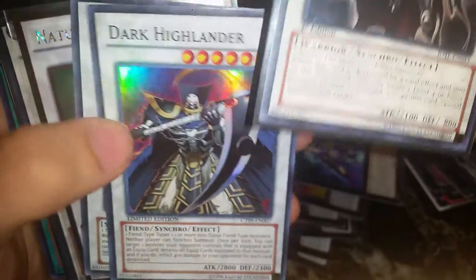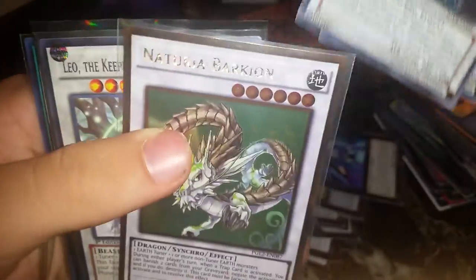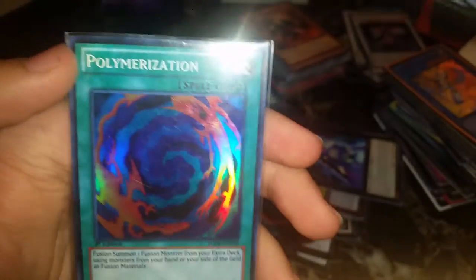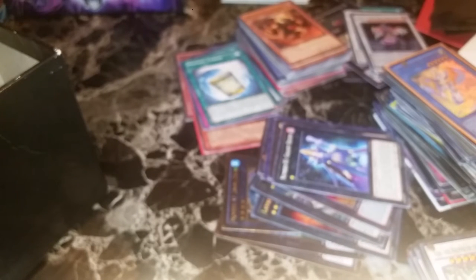Underworld Fighter Balmung, Dark Highlander awesome, Tempest Magician, Naturia Barkion gold rare — still a pretty valuable card. Leo the Keeper of the Sacred Tree rare, Number C69 Heraldry Crest of Horror with Polymerization super. Feels like this is never going to end with all these really cool cards. Let me pull them all out and get them in one place.